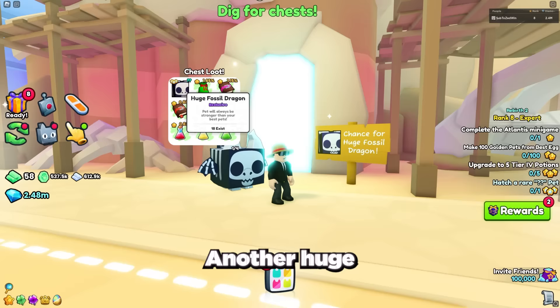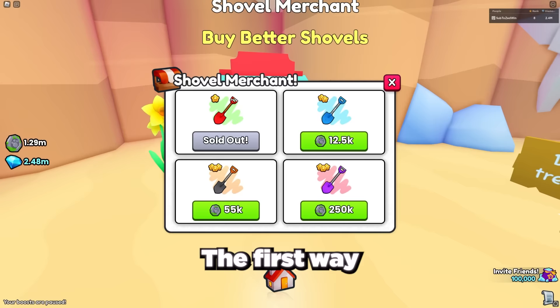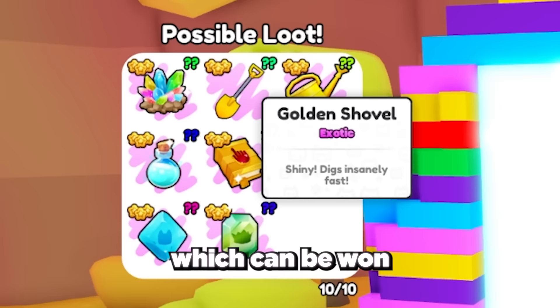Another huge pet is the fossil dragon at the dig site. You get this pet by digging down and mining the chests you find, which have a small chance at giving you the fossil dragon. The first way to boost your chances is to upgrade your shovel at the shovel shop — the better shovel you have, the faster you can mine the dirt and get the chests. The best shovel right now is the golden shovel, which can be won at any of the obbies around the map or bought in the trading plaza for around 500,000 gems.